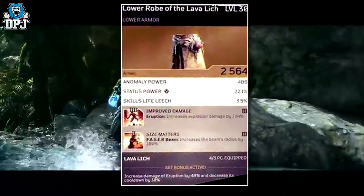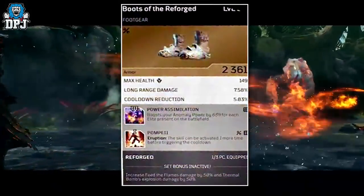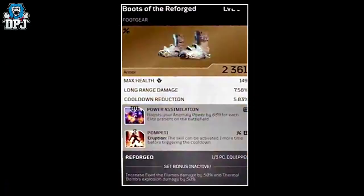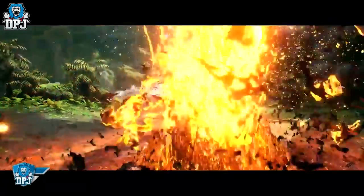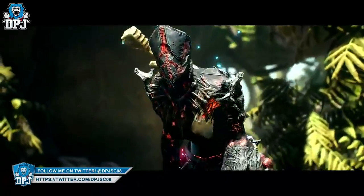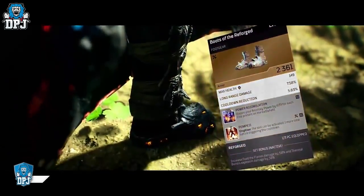The Eruption ability on the pyromancer creates a volcanic eruption beneath the selected enemy, dealing damage to them and all enemies within a small radius around the target. With their tweet they make a point of this armor being part of their fire witch build, which sounds pretty cool, but odds are we will make our own builds set around this armor for sure.